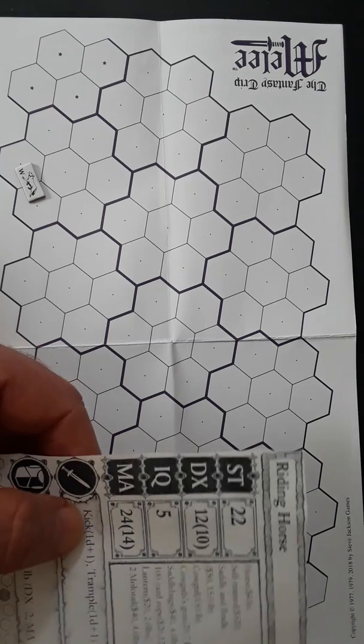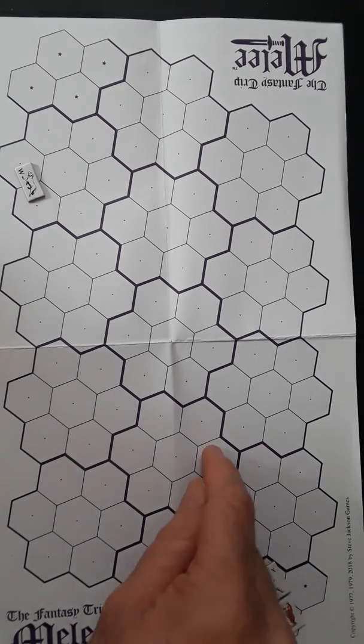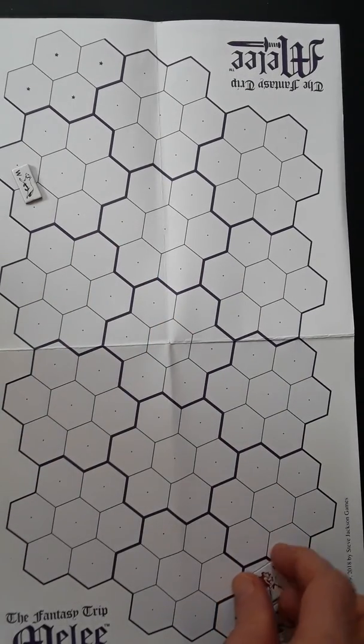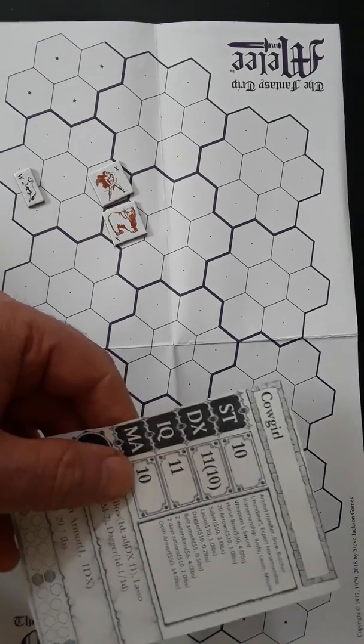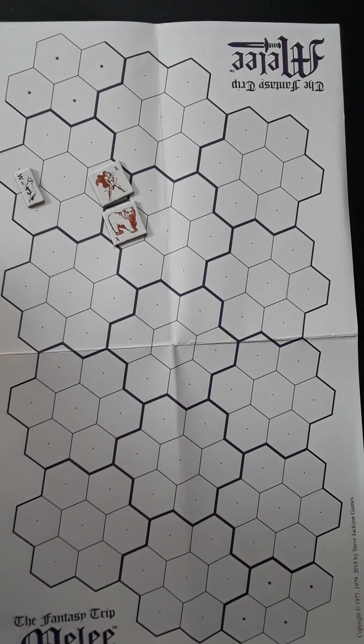The riding horse with the cowgirl attached has MA of 14, so we do a full move. These encumbrance rules penalize horses way too much but let's see how it works out — one, two... nine, ten hexes. Now she's going to try her lasso. At short range she's at her nominal DEX of 10. Her missile weapons talent doesn't apply to the lasso because it's not really a missile weapon. So three dice for a 10 or less to hit.